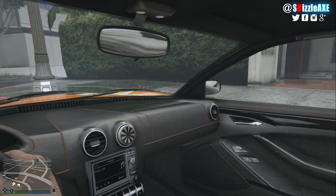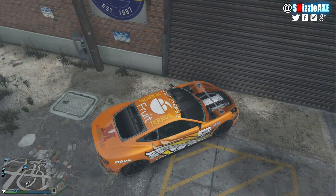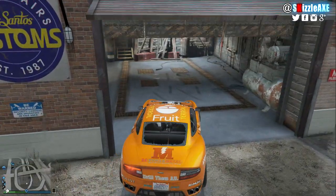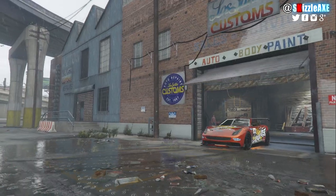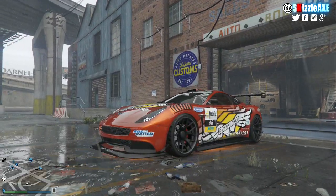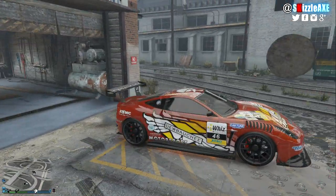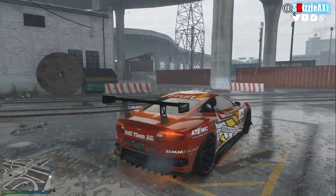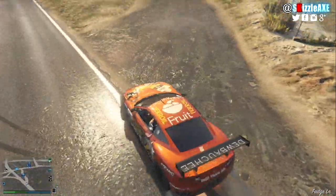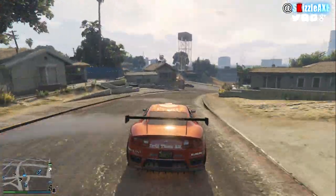I'm gonna take this car inside Los Santos Customs and customize it — step up the stats and respray it just to change the color. Here we are, it looks awesome with the new upgrades, especially those neon lights and the roll cage that I painted with frost white paint, as well as that giant Dewbashi wing hanging on the back of the Missacro. Personally I really like the Missacro — it has one of the best handling and it's really cool when you do drifts with it.